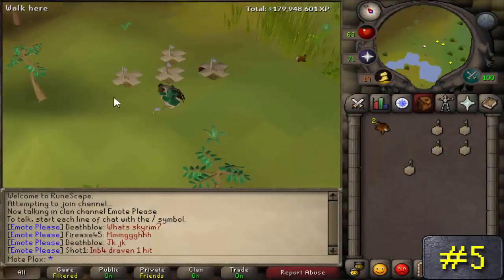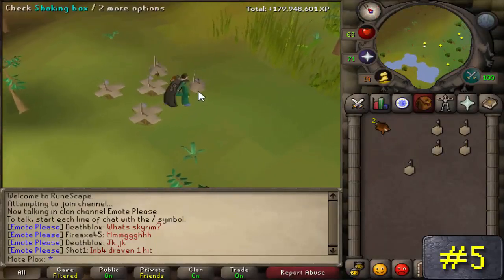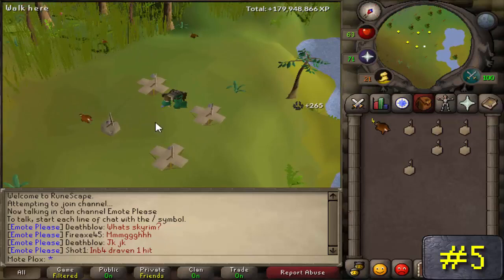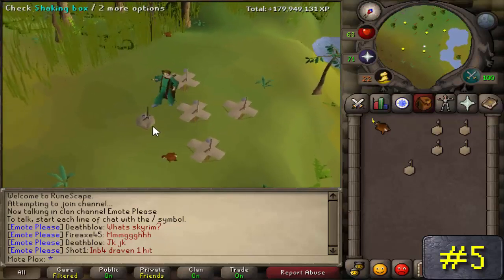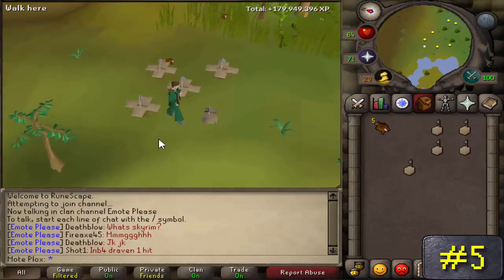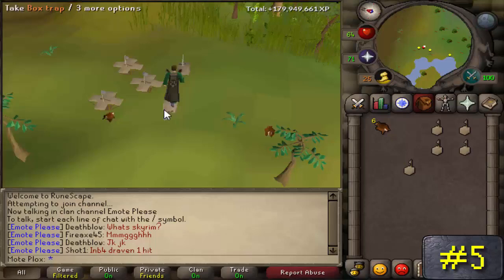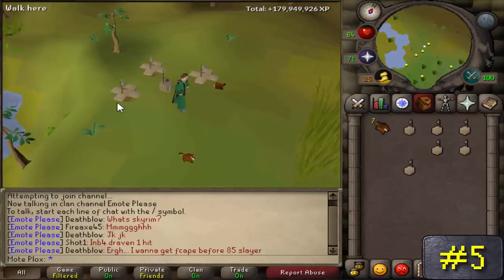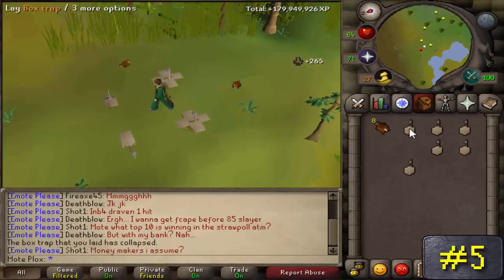Number 5: Red Chins. Black Chins are skipped because you'll get PK'd there nowadays. If you have level 63 Hunter, you can start hunting Red Chinchompas with 4 traps. Once you get to level 80, you can lay 5 traps, which increases your money per hour, and you'll catch more as your level increases. Red Chinchompas sell for 950 to 1k coins each. There's a lot of focus and clicking needed, but this method will seriously make you a lot of GP if you have the time to commit to it.